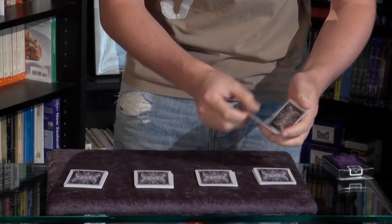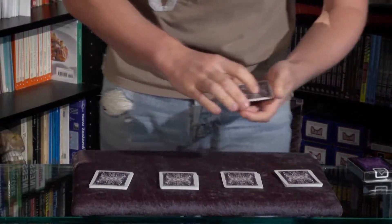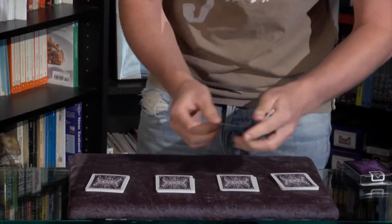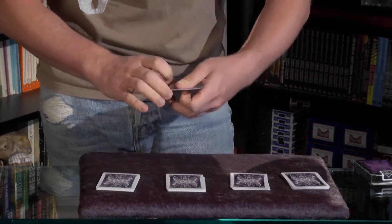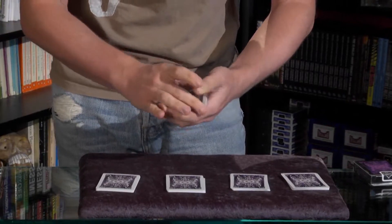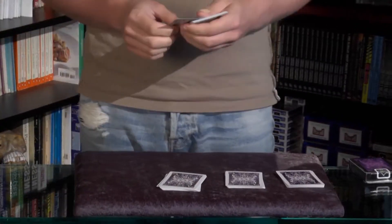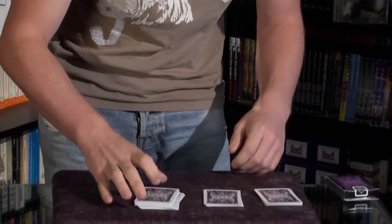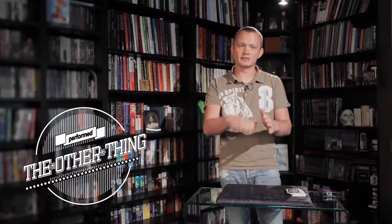The first king goes into packet number one, right into the middle, somewhere like that. Then king number two goes into this packet — so the bottom half of the deck now has two kings, sort of evenly spaced throughout. King number three goes into this one. And king number four goes into the top half of the pack — we'll just slip it in about here. So when we reassemble those packets, it's going to be super hard for me to find the four kings because they're evenly spaced throughout the pack.